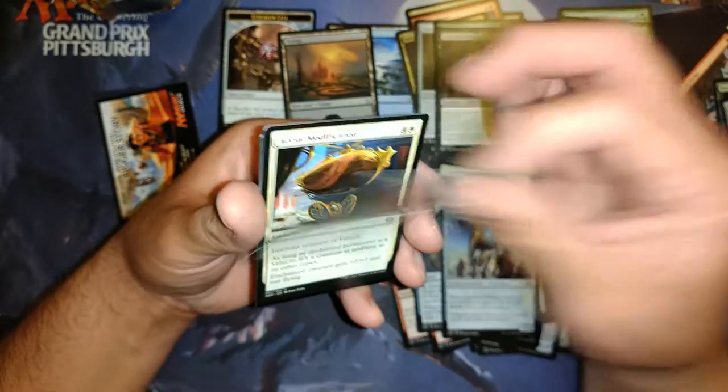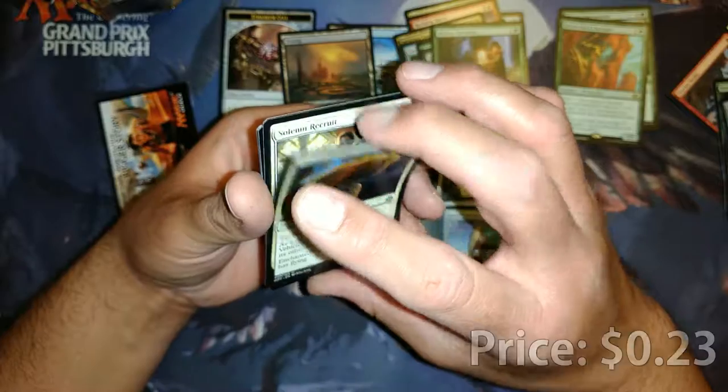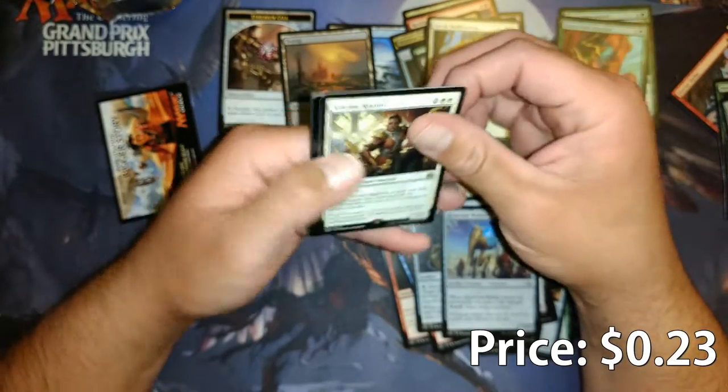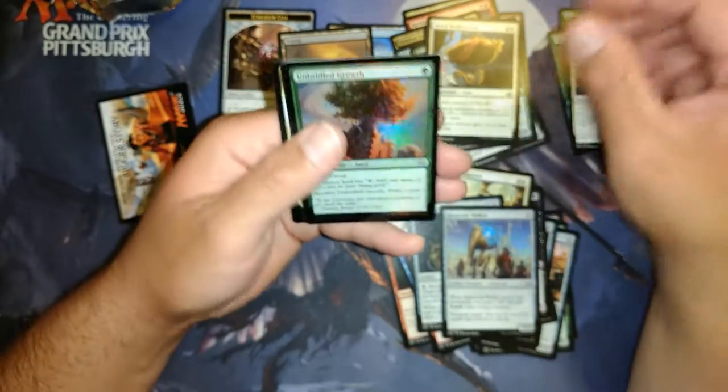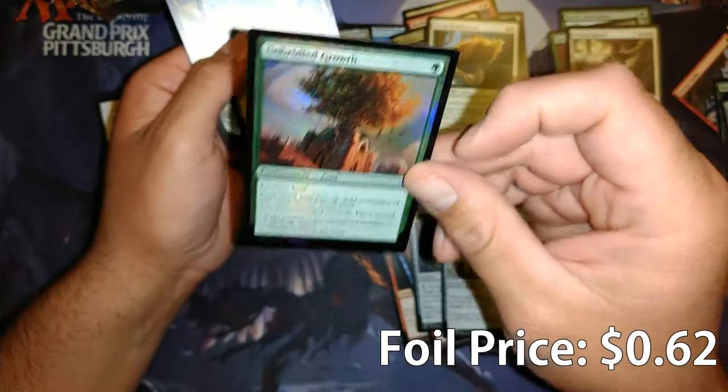Hidden Herbalists, Aerial Modification. So no Fatal Push in three packs. And Solemn Recruit is our rare. Unbridled Growth — we got a nice looking foil. Not worth anything, but very pretty to look at.